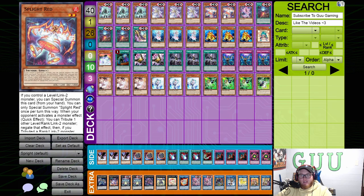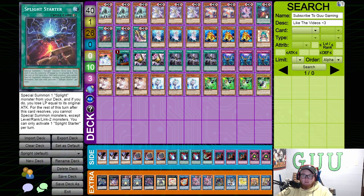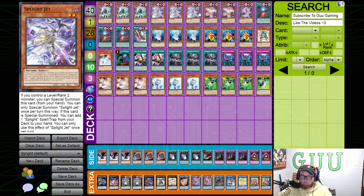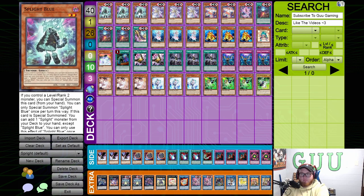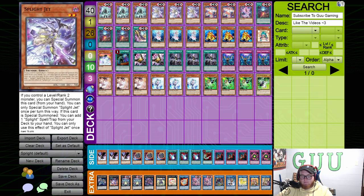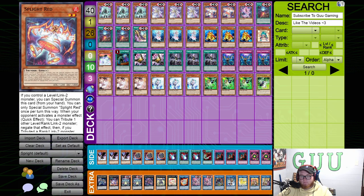Going card by card: we got three Blue, three Jet, two Red, one Carrot, three Starter, and Smashers. Obviously you play three Jet, three Blue, and three Starter — those are obviously the ironic starters. The reason you play two of the Red one is because it helps you play through hand traps, and it's overall just really good if you've already used Jet and Blue.